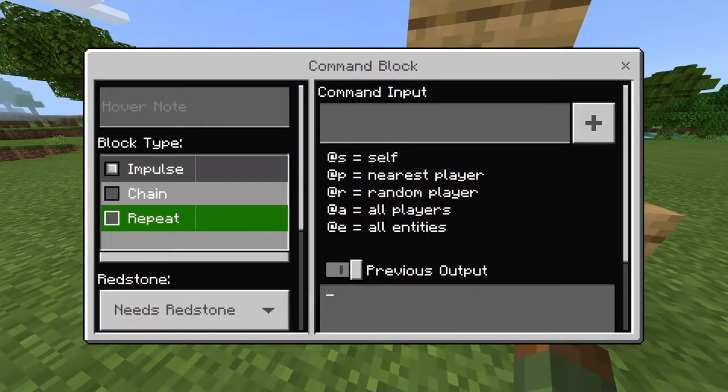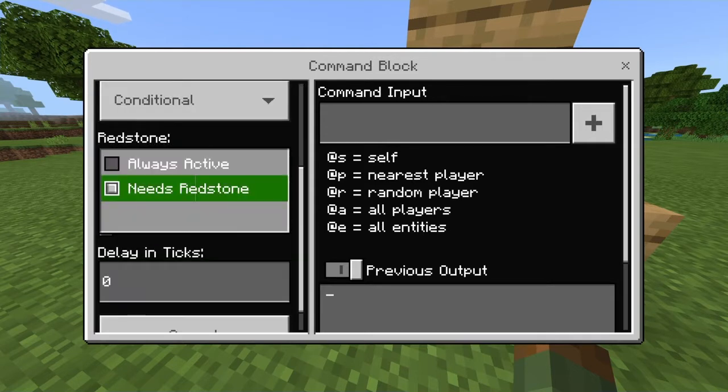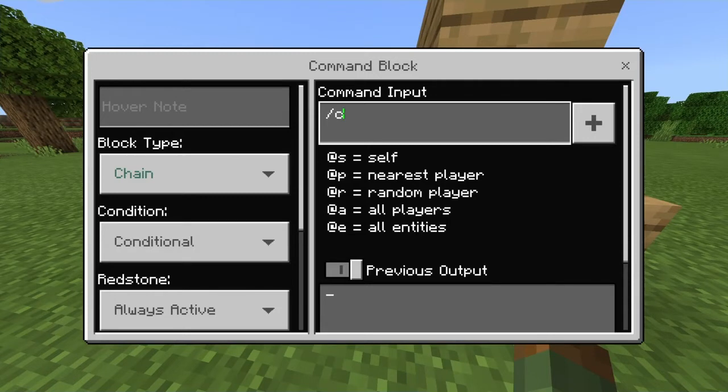For the second command block, you're going to make sure it is a chain, conditional, always active command block. This one needs to also be conditional. You're going to do `/clone`, and here's where you have to really pay attention: it's tilde tilde tilde, tilde one tilde, tilde tilde one — just like that with relative coordinates.